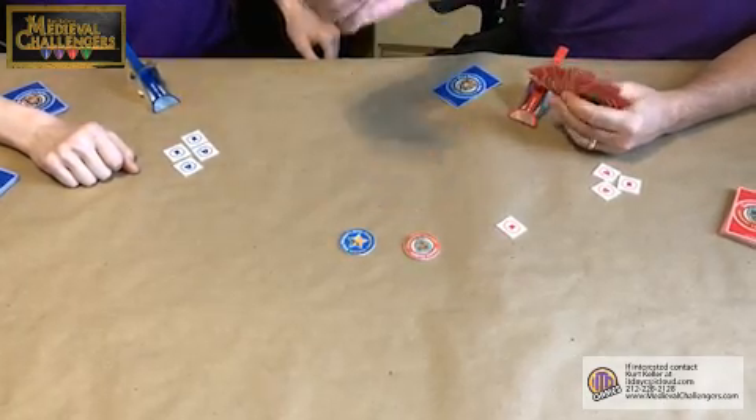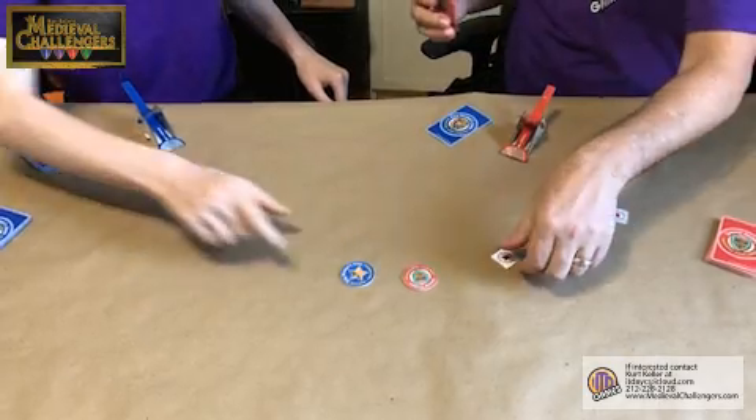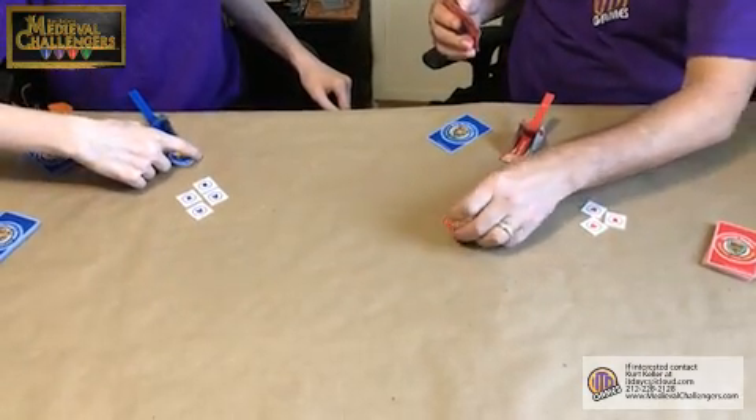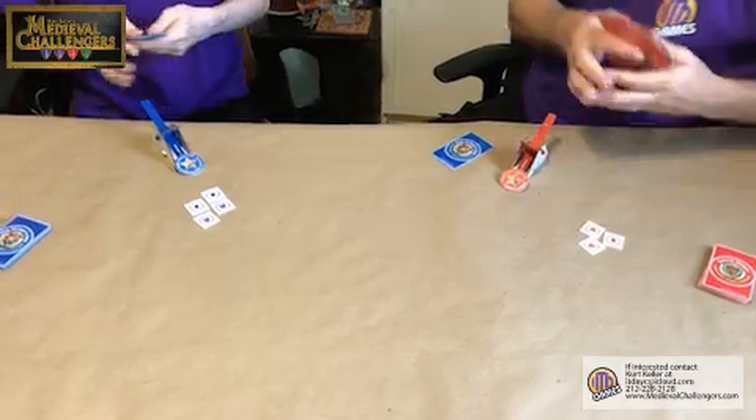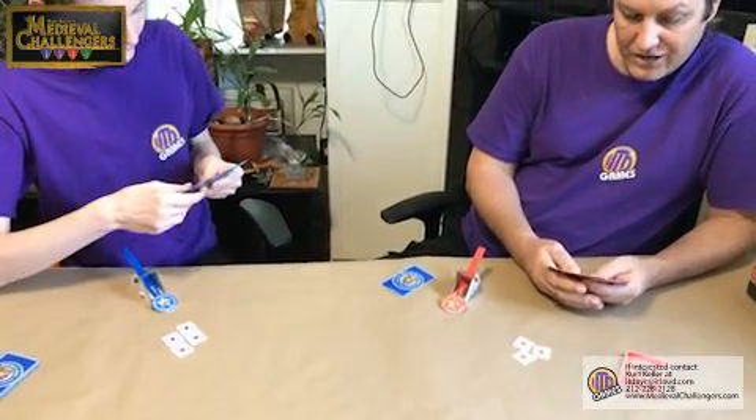I could take my winning unit and put it back into my hand to use again. The flag being used is discarded. Army coins are loaded up, ready for another round. I won that last round, so I'm now the initiator.